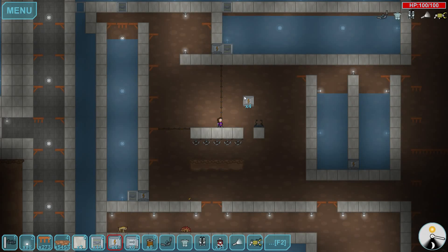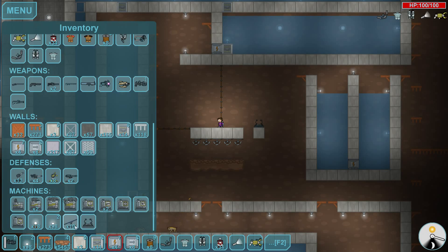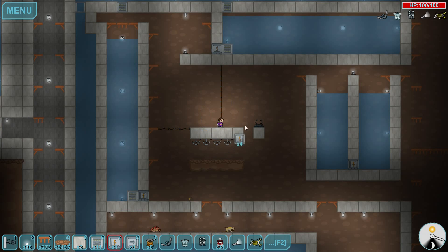Hello and welcome to How to Build a Dam in Dig or Die. The reasons you'd want to build a dam are to generate power, because the only other way to generate power is through solar panels, and you can probably guess solar panels only work when the sun's shining, so they do not offer a 24-hour solution to your power generation needs.